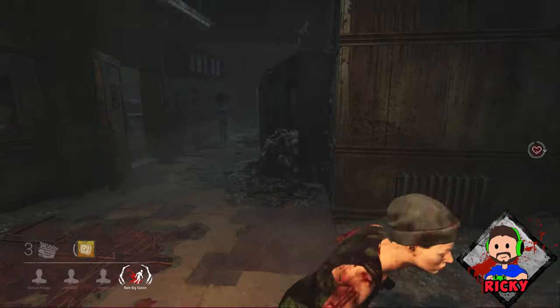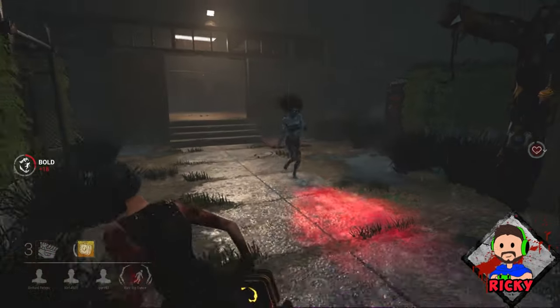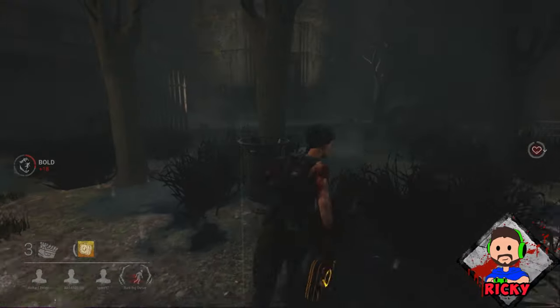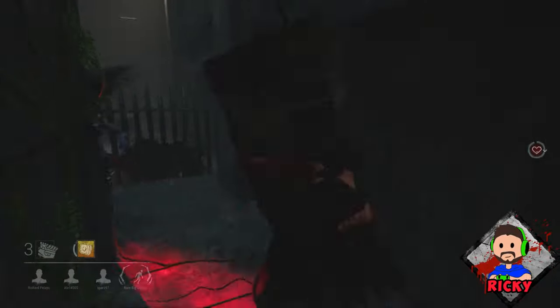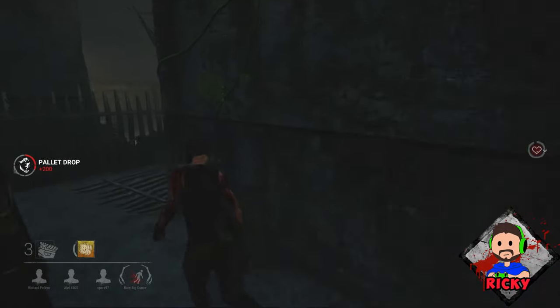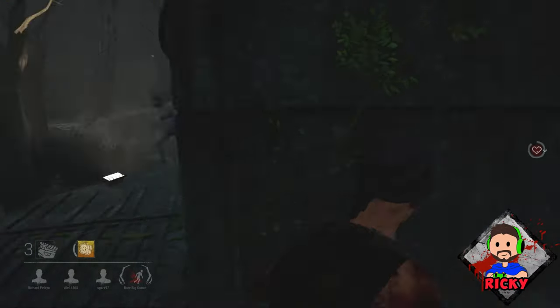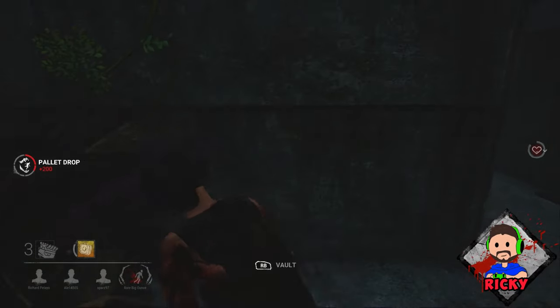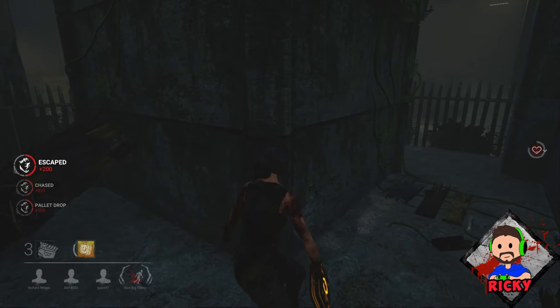Here we have the same scenario where the Spirit is chasing us in open space. I need some time to get to a pallet so I do the same move — I fake right, go left — gives me about a second or two to make it to the pallet. So why is that important? As we all know, every second counts in Dead by Daylight. Every second you're being chased is another second another player is finishing up a gen for you.